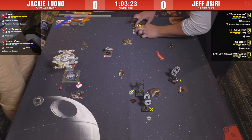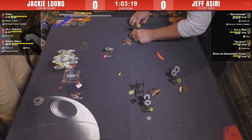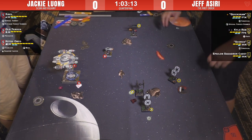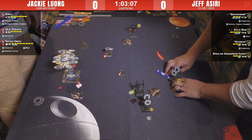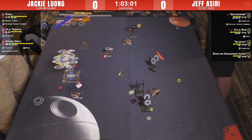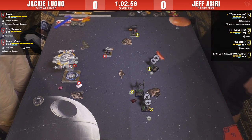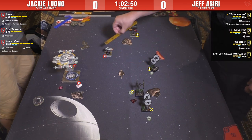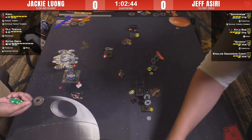Jeff is considering the boost — no reason why he shouldn't. Ketsu can throw herself into a three-turn next turn. Kylo is jumping in. The dial on the Silencer: stressed now, but not in a minute. Two-straight from Quick Draw. This is still a pretty good exchange for both sides — they've both engineered as good a setup as either could hope for. Next round Quick Draw is committed into that fray. Kylo's gonna begin and we've got some dice rolling.